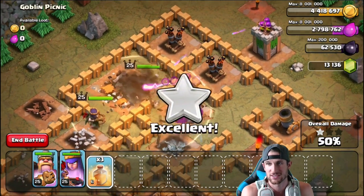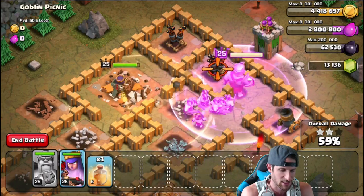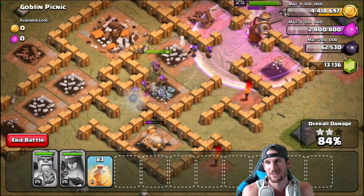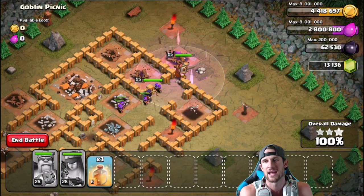We're gonna use their abilities in just a second. Hopefully the Queen can go ahead and take out that wizard tower — there she goes. We're going to use the King's ability, give him a little bit of full health. We'll use the Queen's ability as well, hopefully she'll come over here and take out the cannon. Oh yeah, Queen's taking out the cannon! Oh no, the King took a little bit of damage.